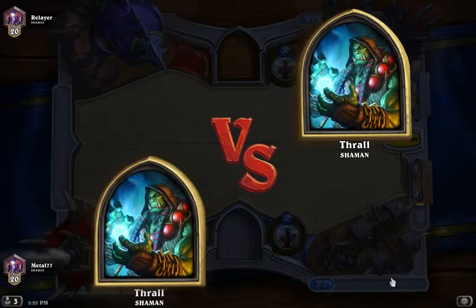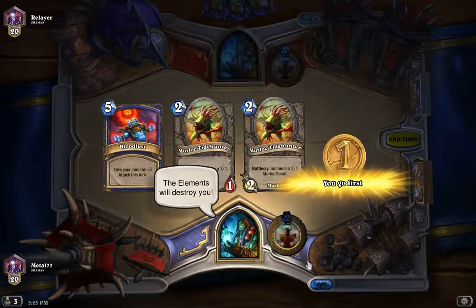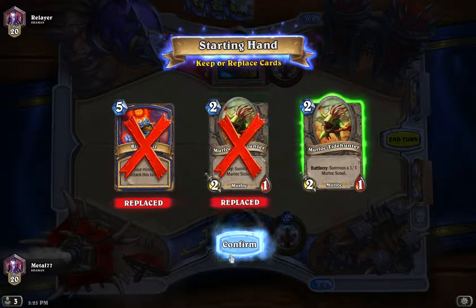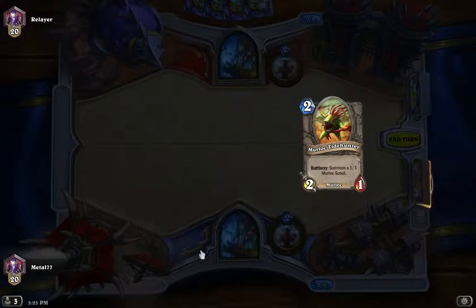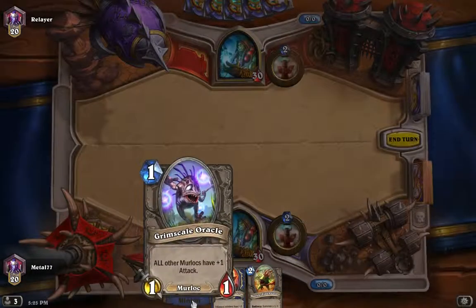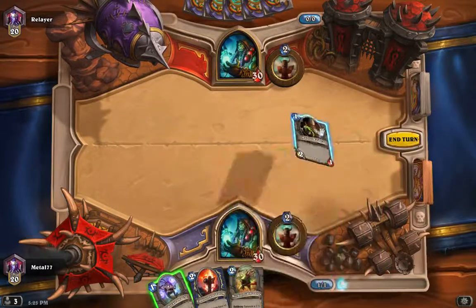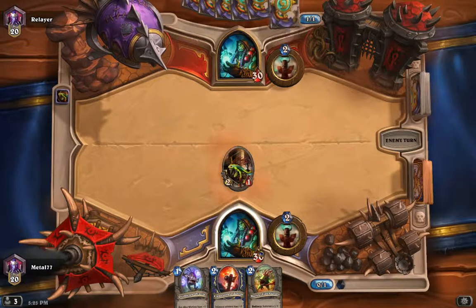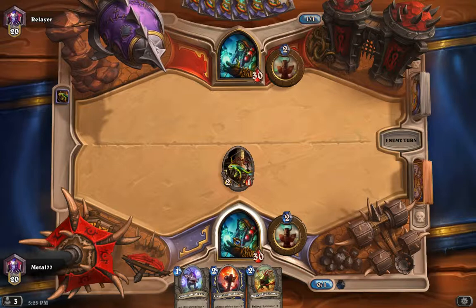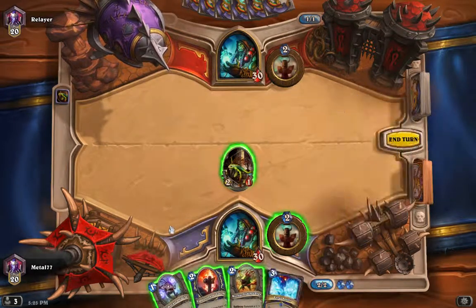We're playing against another Shaman. We got two Murloc Tide Hunters, we're going first, and a Bloodlust. I'm going to throw the Bloodlust back and see if we can get something better. All of the Murlocs have plus one attack. We're going to start off with the Murloc Freighter. My reasoning is I want to see if he's got some way of getting rid of it. Hopefully he doesn't have Lightning Storm, because that'll screw me up pretty badly.